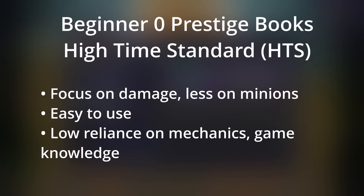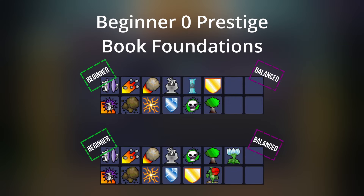The beginner zero prestige books for high times are going to focus on damage, less on minions — they're easy to use. Here are two foundations for beginner books. We have meta spells such as Flash, Pebble, Mega Boulder, Ice Castle, Drain, Tree, and Protection Shield. Or you can swap out the Ice Castle for a Sanctuary. I like to bring Ice Shield along with the Sanctuary because it allows you to Sanctuary someone who's flight prodded — you fly next to them, Ice Shield, then stand on that shield and tower their shields off.